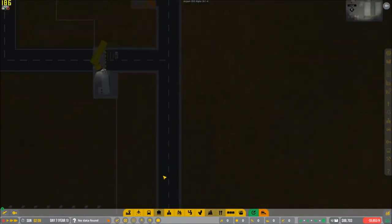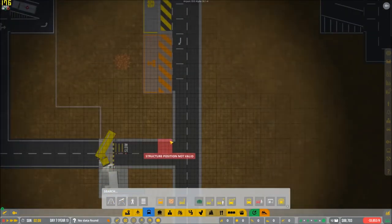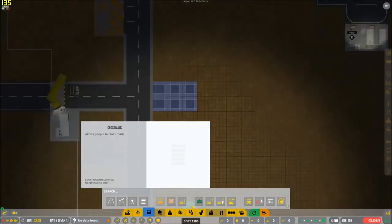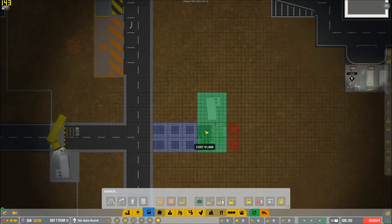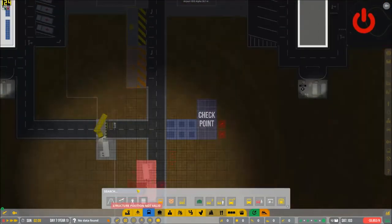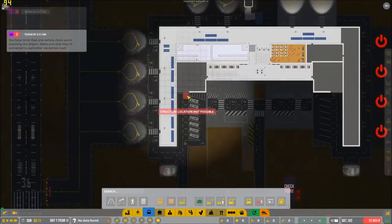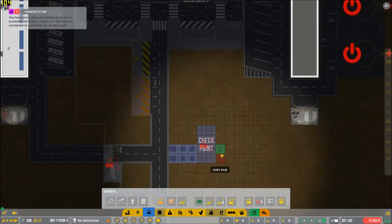What's going on here? Here's what we're going to do. It goes by three, so we're going to build three. We're going to build another security entrance point here — maybe this will fix it. We need to make sure that they're connected to each other via a service road.